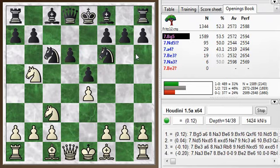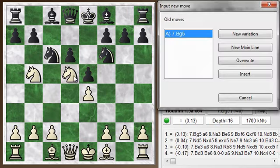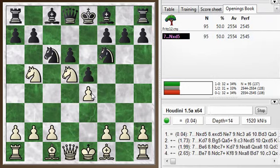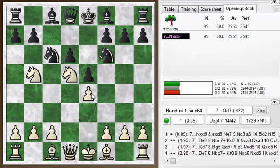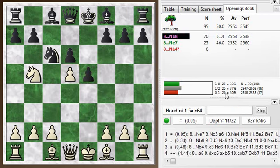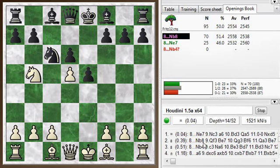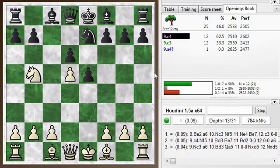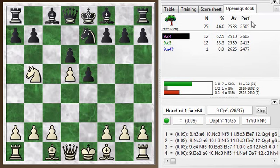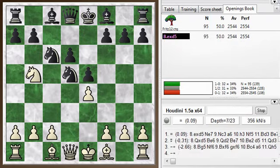Bishop g5 is one of the top tries, although you can also try knight d5 interestingly. The idea is there's no time to grab the pawn on e4, which is undefended, because there's a threat of knight c7. So you have to take the knight, and then this knight doesn't have too many good squares. Knight b8 is the main move, but also knight e7, which seems a little more logical and is preferred by the engine. It's a game — some slight opening edge to white, but not maybe the best way to play.